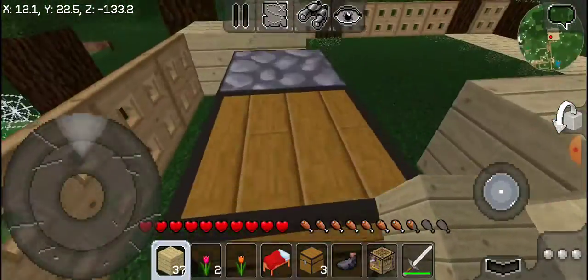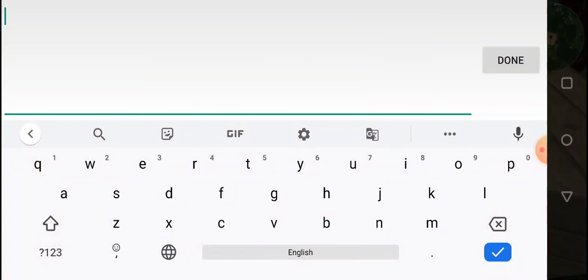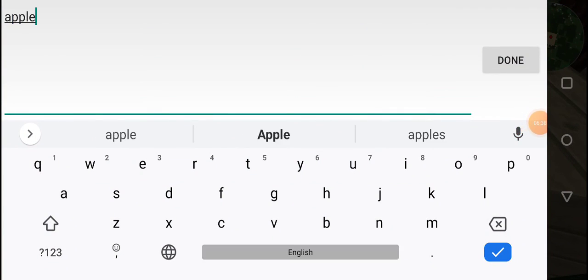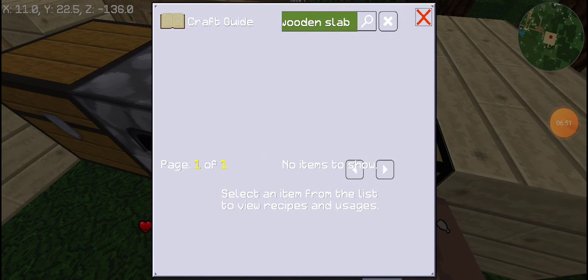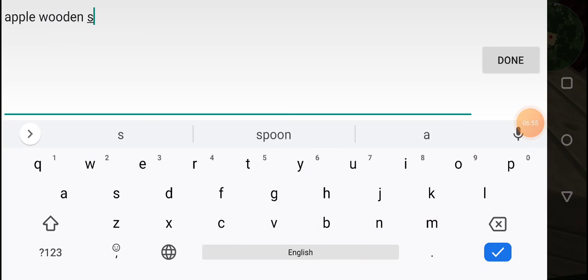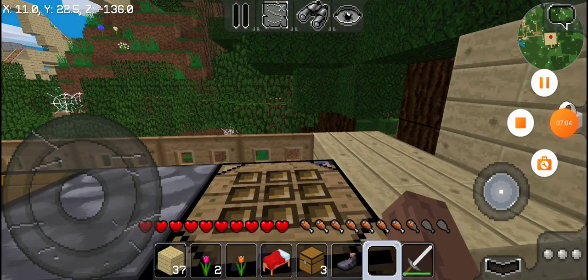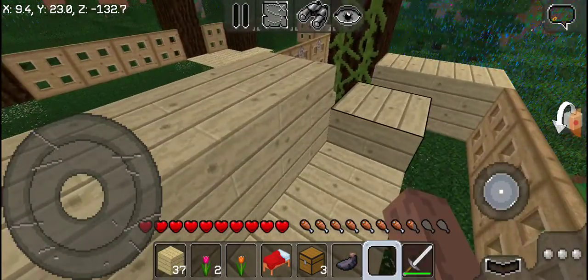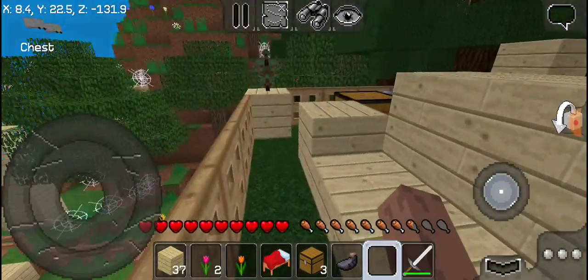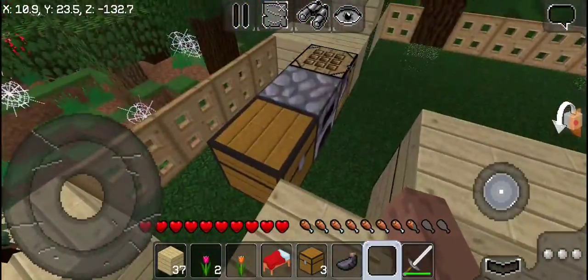I literally forgot - how do you make slabs? Apple wood, wooden slab... slabs! Okay, I got it. Oh my gosh, this is so cool! This is what I call epic - it's like a drone, literally! So wait - I'm going to sit on it and look at this view. So far, so cool - I like this so much!